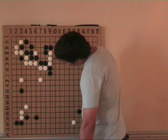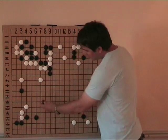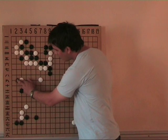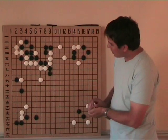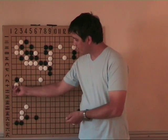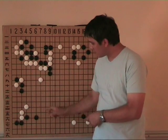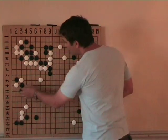So in this shape, Black has to do something with this move, but first he's testing White's reaction here — what will he do against this? White has 3 options. He can cut, but like this Black will get very strong and will get a lot of extra moves here, so this is exactly what he wants.